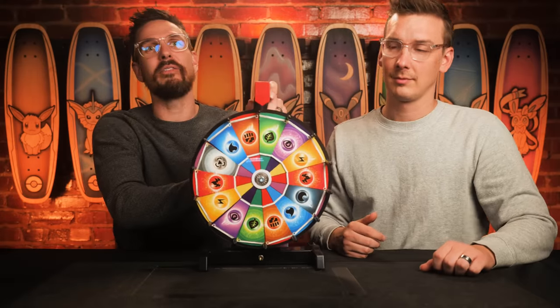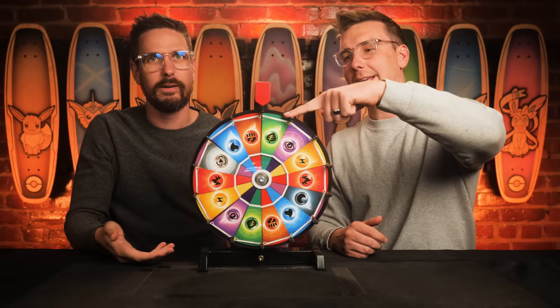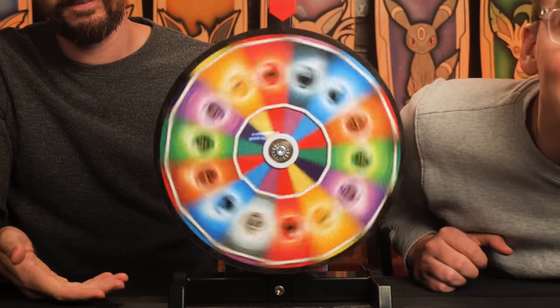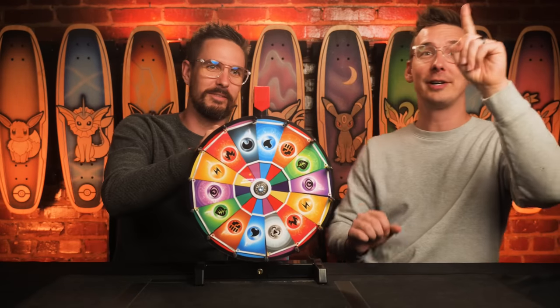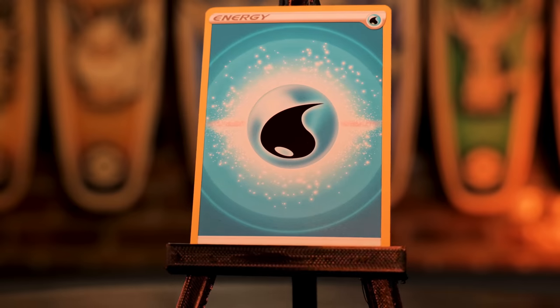We need to figure out what today's type advantage is going to be, thanks to the wheel of energy! The result is Water! I put Bepora in here so we don't forget — hey, team water.